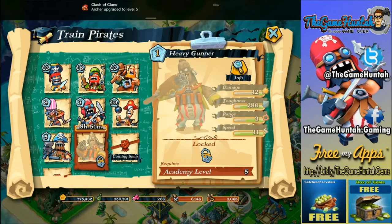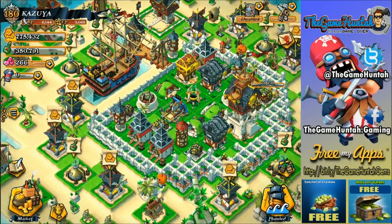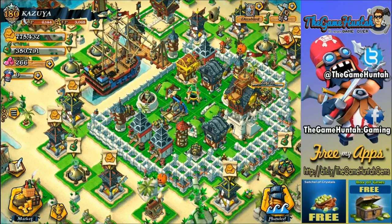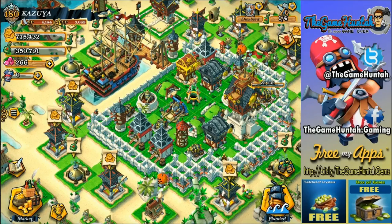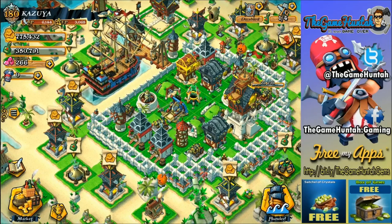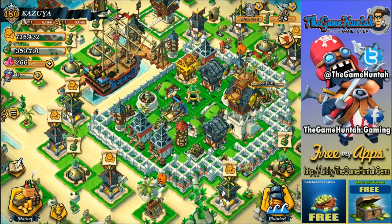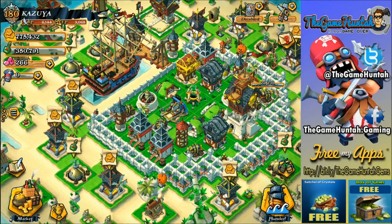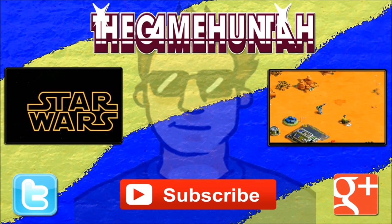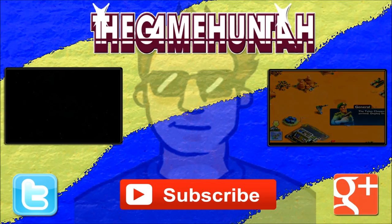I'm trying to upgrade the Academy and unlock the Heavy Gunner — I'm not sure how it's gonna work out, but I really want to try that unit. I need more battle points so I'm dedicated to attacking like crazy. In future episodes we're gonna do some dedicated raids and special attacks. I hope you guys enjoyed this video — don't forget to like, subscribe, and share. Post in the comments which combination of units you want to see. Sky Raider — love it! This is the Game Hunter signing off — take care!